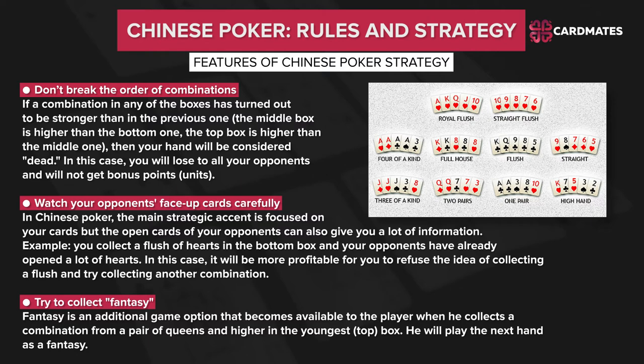Watch your opponents' face-up cards carefully. In Chinese Poker, the main strategy asset is focused on your cards, but the open cards of your opponents can also give you a lot of information. For example, if you are collecting a flush of hearts in the bottom box and your opponents have already opened a lot of hearts, it will be more profitable to refuse the idea of collecting a flush and try to collect another combination.